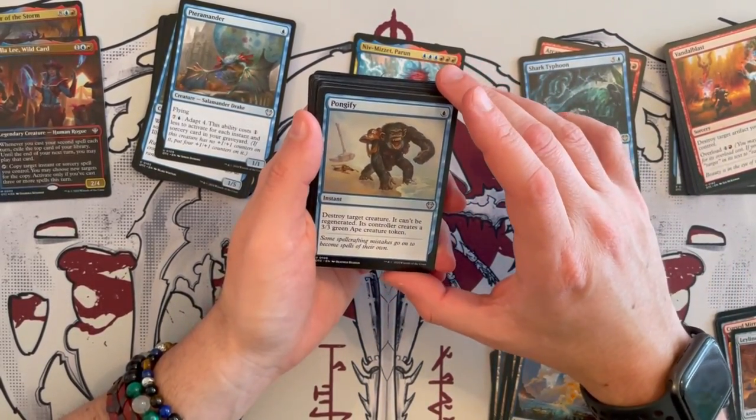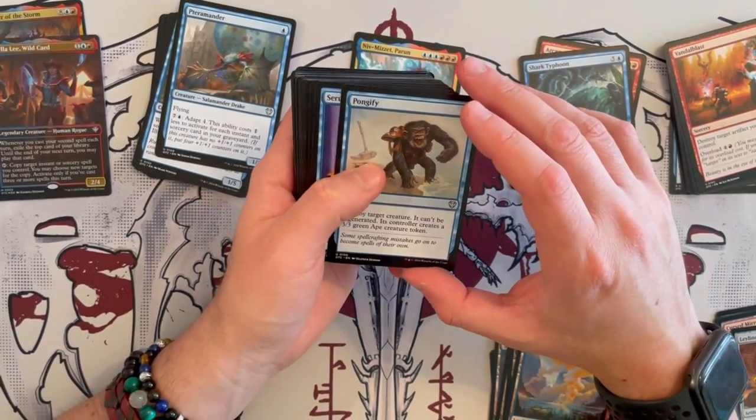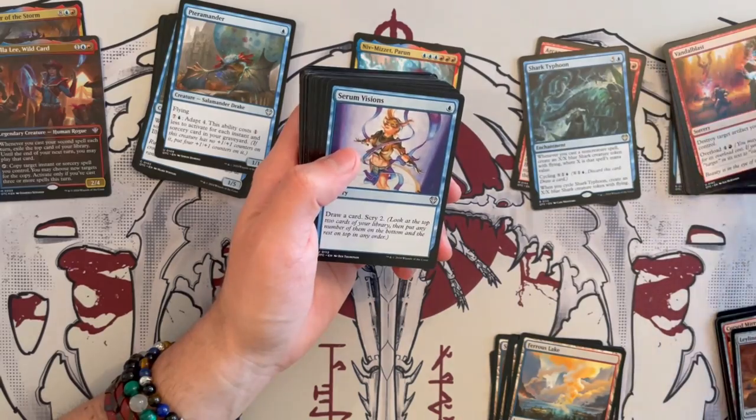And Pongify — destroy target creature, it can be regenerated. Its controller creates a 3/3 green ape creature token. So that's a good interaction. Serum Visions — great little card.